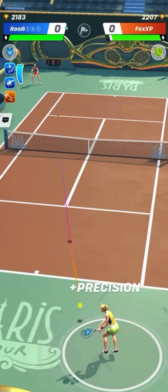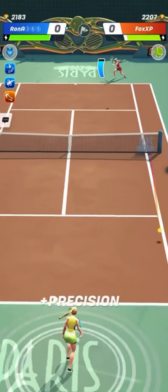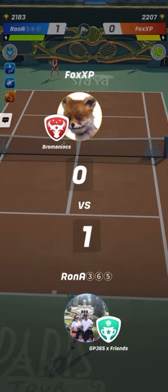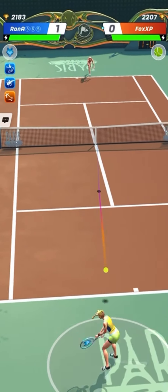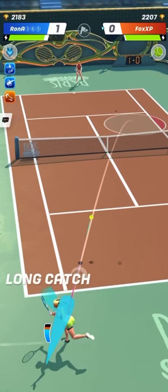Let's watch the third match between Rona 365 and Fox XP. Fox XP is quite famous for his ability to run absolutely everywhere on the court very fast, so the name and avatar profile picture is quite adequate — he's really quick like a fox.